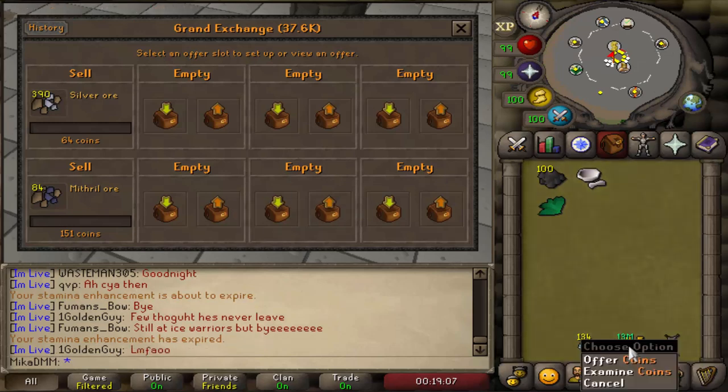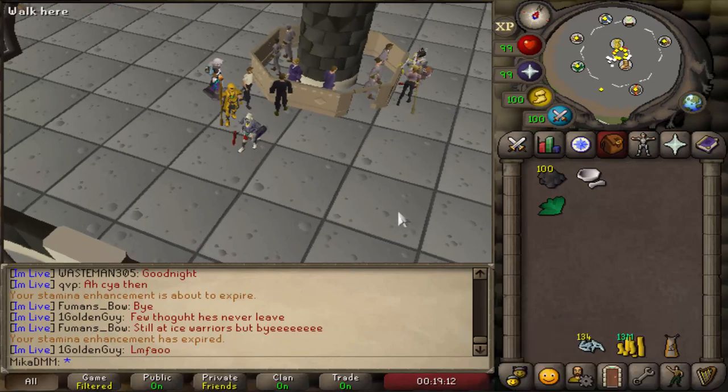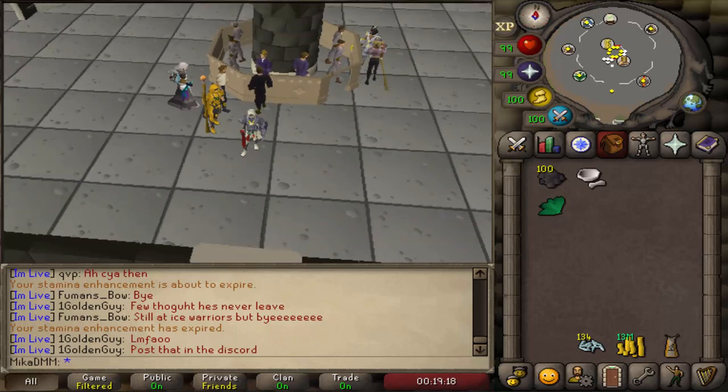We are now already on 13 mil profit, very nice, alongside 134 shards — obviously saving these for a crystal pickaxe. I could just buy a seed right now, but I kinda don't wanna do that. I'll probably do it after I'm done with all the KC.